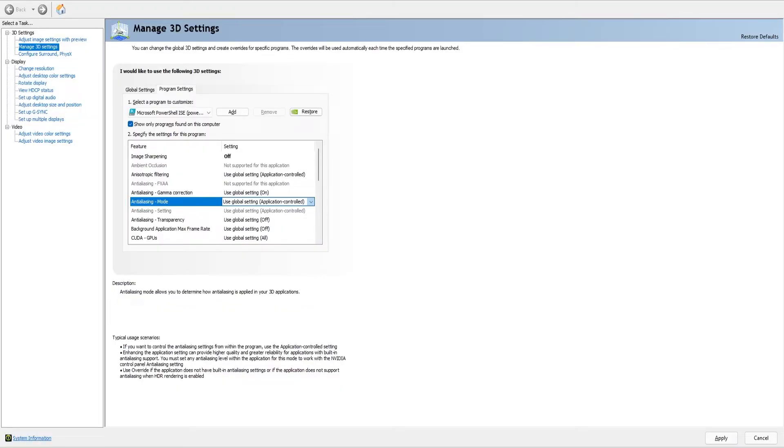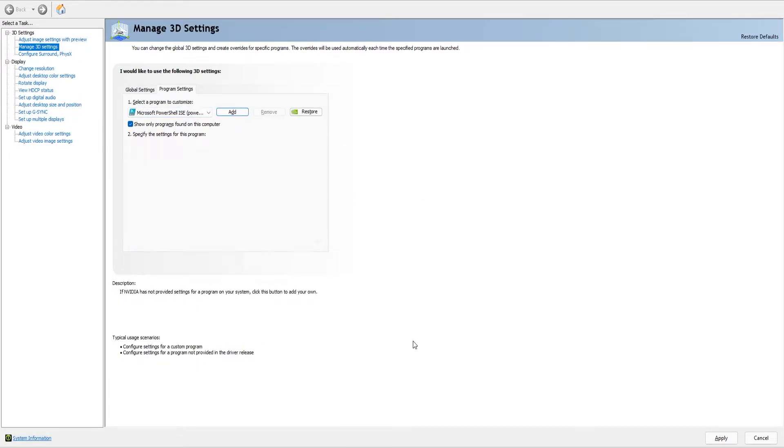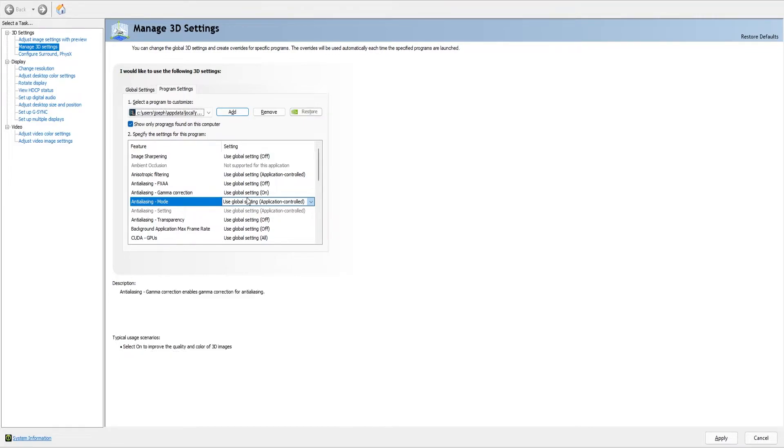Inside of your GPU's control panel — so if you have Nvidia like I do — just go to the Nvidia control panel, go to manage 3D settings, and look in there for RuneLite. Most likely it won't be there, so hit Add, find RuneLite, and hit add selected program. Then go to mode and do override any application setting. Here you can change it to 2, 4, or 8 — let's turn it to 8, and then hit apply.